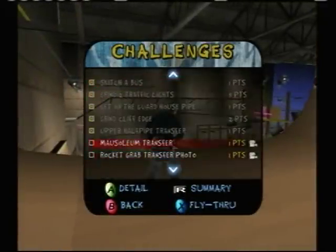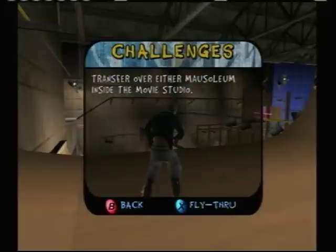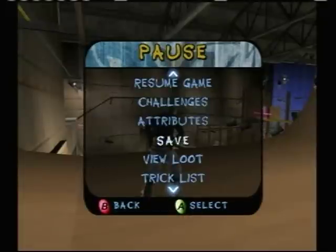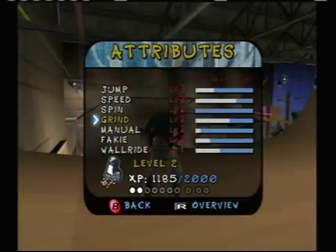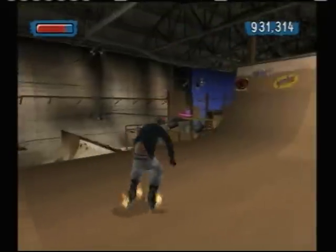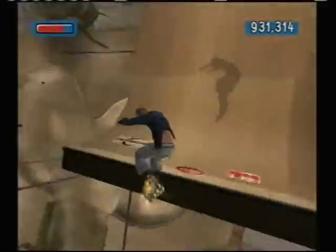We need to do the mausoleum transfer — transfer over the mausoleum. It's another big transfer. What are my stats? My jump is level three, my speed is level two. We are ranking up eventually.